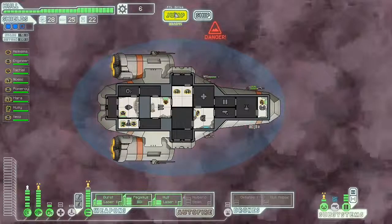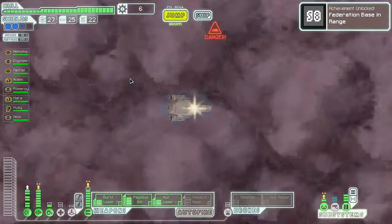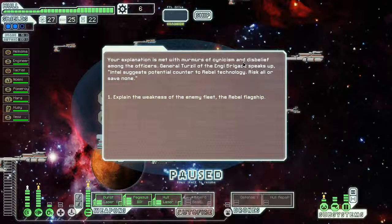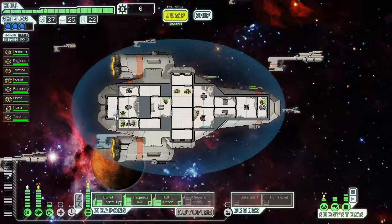We just made the exit from Sector 7 of the Slug Nebula. The rebels pushed me out here, but we're going to the Last Stand — the Federation base. You arrive at the heart of the last Federation fleet; your access codes get you past initial security. General Terzile speaks up: risk all or save none. The rebel flagship Tully responds — it's settled. We will refuel your ship and our stations will help you whenever possible. Good luck.